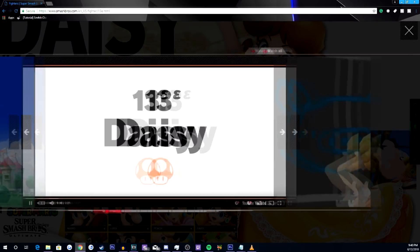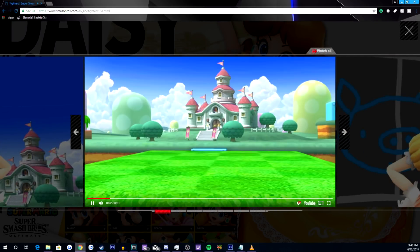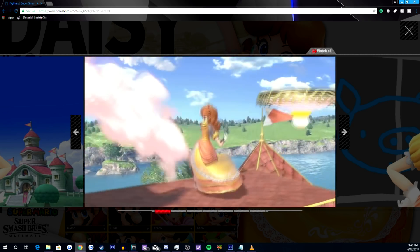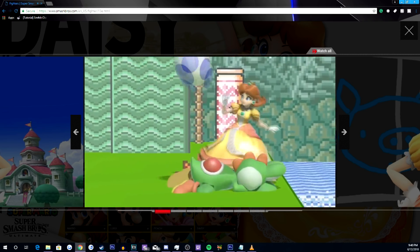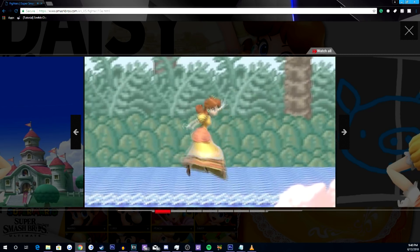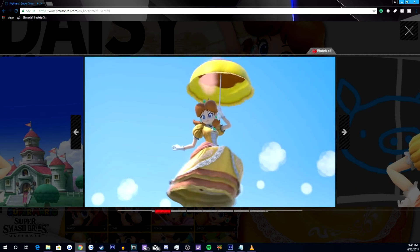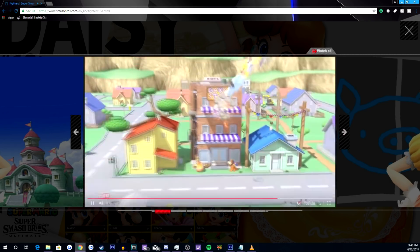Looking at Peach's moveset, yeah, that's just regular Peach, we all know that. Let's take a look at Daisy now and see what that has to offer. This is Daisy's moveset, and as you can see, it is literally the same exact thing — there is not a single attack that they have that is different from one another, and that is what makes them echo fighters.